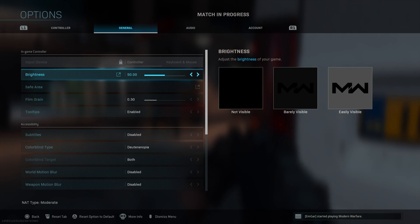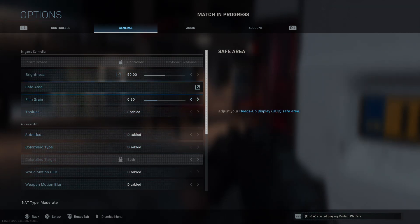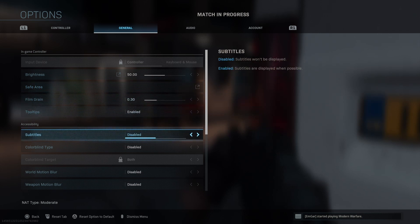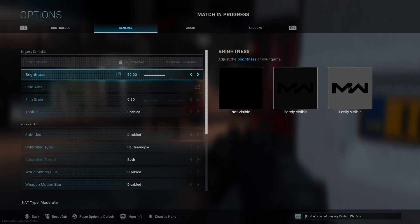Something you also need to change a little bit is the brightness. When I had no colorblind settings, my brightness was actually a little bit lower because when I was aiming outside with the scope it was just really bright, and sometimes I'd have to move my brightness down. But with the second colorblind mode, I actually keep my brightness at 50. So to play with the colors, change your colorblind setting and play with the brightness — that will definitely help you out quite a bit.